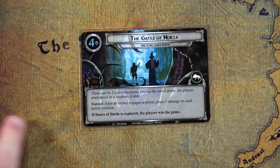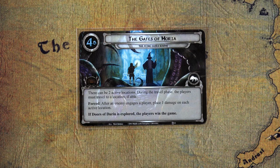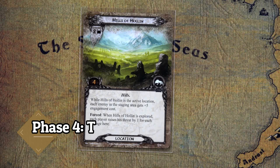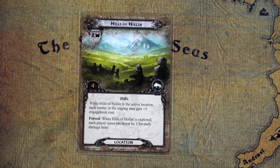There can now be two active locations. After an enemy engages a player, place one damage on each active location. If the Doors of Durin is explored, the players win. During travel phase we'll have our second location be the Hills of Holland, giving every enemy plus five engagement cost — that means we don't have to engage the Varg Chief if we don't want to. The main reason not to engage is avoiding damage tokens on Durin's door.